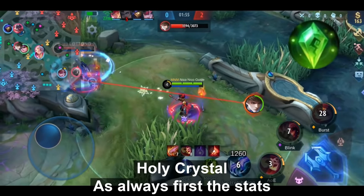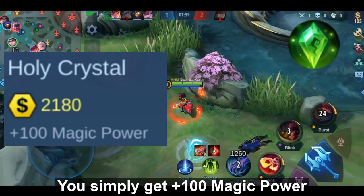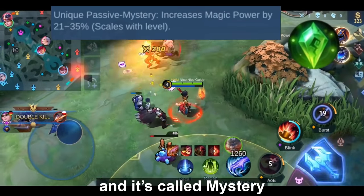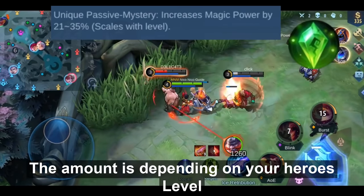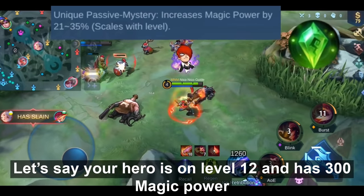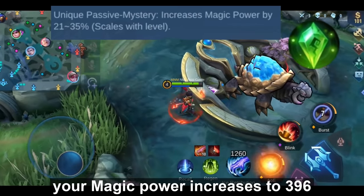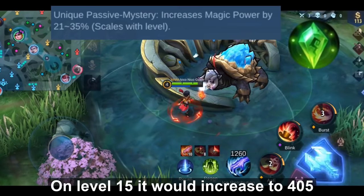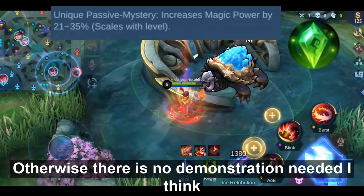Let's talk about Holy Crystal. First, the stats: you simply get 100 magic power. This item has one effect called Mystery — you gain 21–35% magic power, depending on your hero's level. If your hero is level 12 with 300 magic power, it increases to 396 (a 32% boost). At level 15, it would increase to 405.